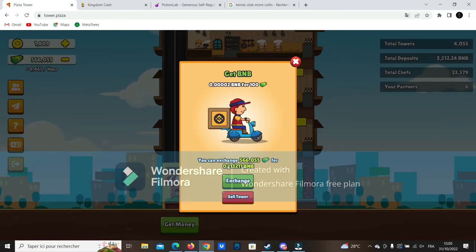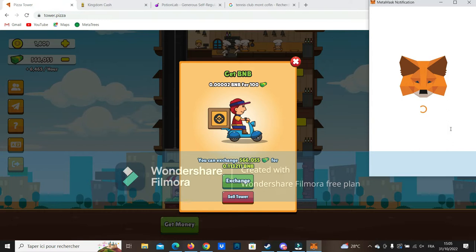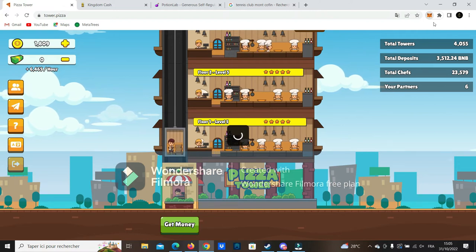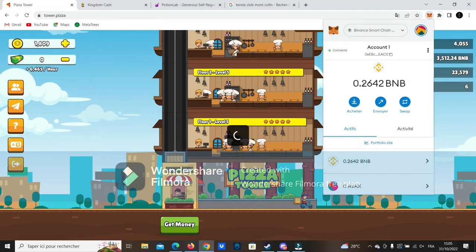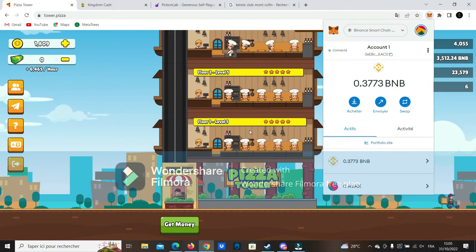We can now withdraw 0.1132 BNB — let's go for it. I'm going to exchange and you will see directly on live my BNB balance upgrading. This is really cool because these projects pay directly with smart contract, so you don't have to wait for the withdrawal. My balance goes up from 0.26 to 0.37 after the Pizza Tower withdrawal — amazing!